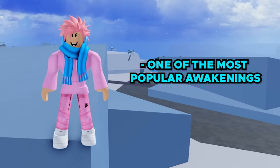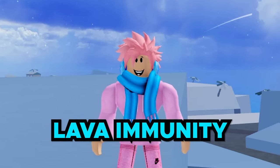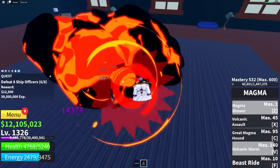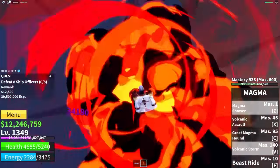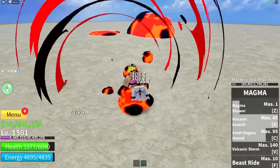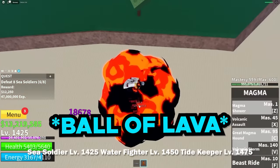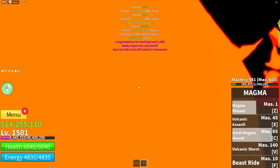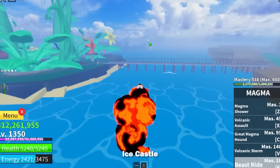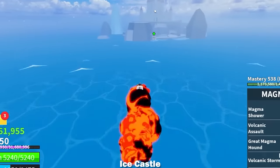Next up is the Awakened Magma Fruit, one of the most popular awakenings in all of Blox Fruits. It also requires 14,500 fragments to fully awaken, and a bonus is Lava Immunity — you literally don't take damage from any lava around the map. Once awakened, the first move changes from Magma Clap to Magma Shower, which looks really crazy, deals a huge amount of damage, and leaves little lava pools that deal extra damage. Next is Volcanic Assault, kind of like a Q-dash ability but much better with magma. The Great Magma Hound sends a ball of lava at your opponent and leaves a puddle dealing immense damage. Next is Volcanic Storm, a really cool ability great for dealing damage. Finally, the movement ability is Beast Ride — you fly around in a Magma Skull and can crash it somewhere for extra damage.